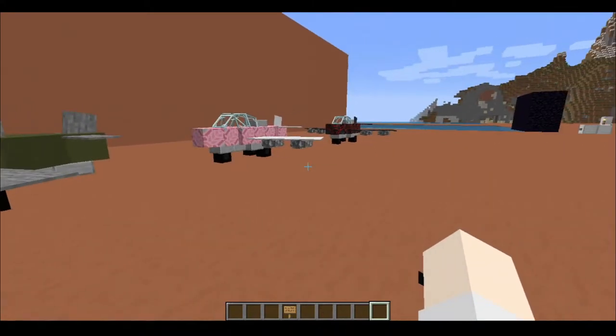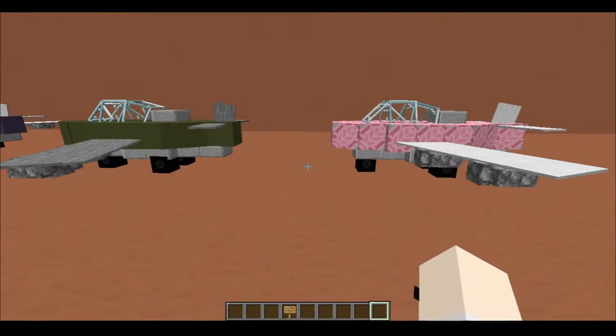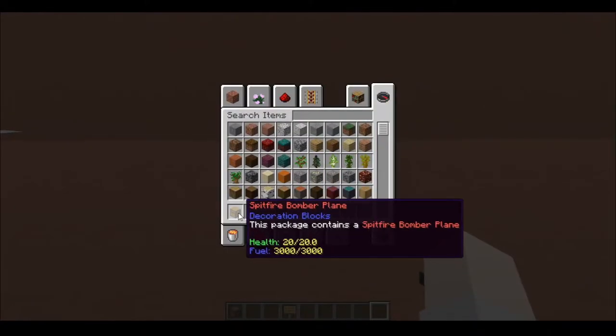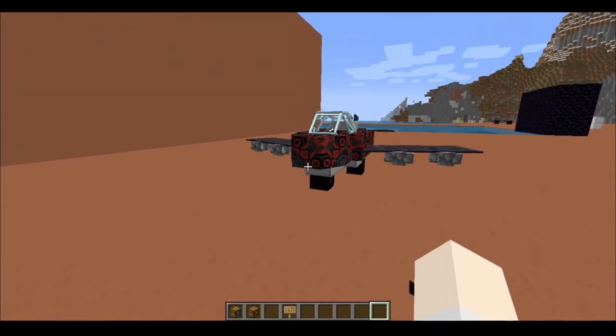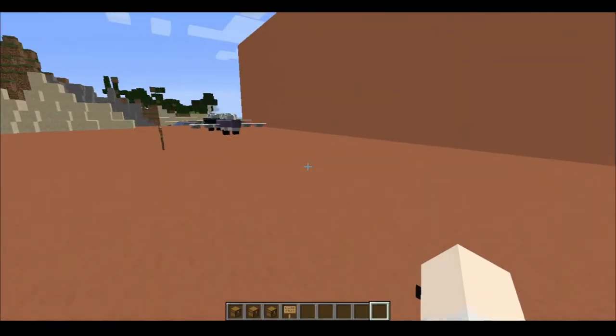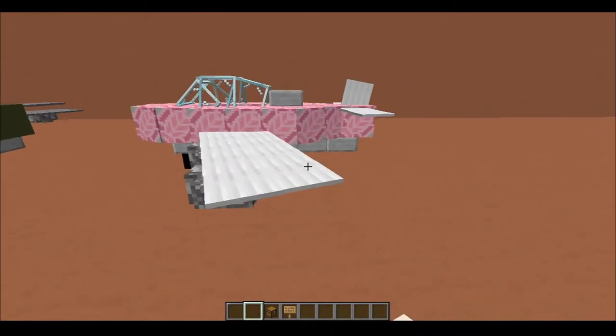The difference between these bombers is increasing fuel efficiency, increasing health, as well as increased bomb power. Something you can observe here is the health increases incrementally, as well as the fuel capacity. Because bombers are inherently more fuel inefficient relative to the fighter planes, the fuel capacity has been increased.